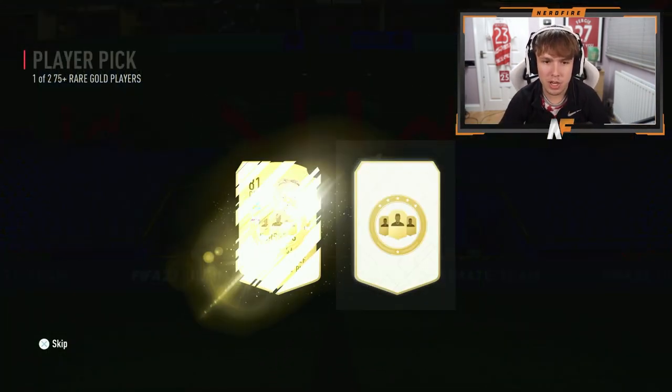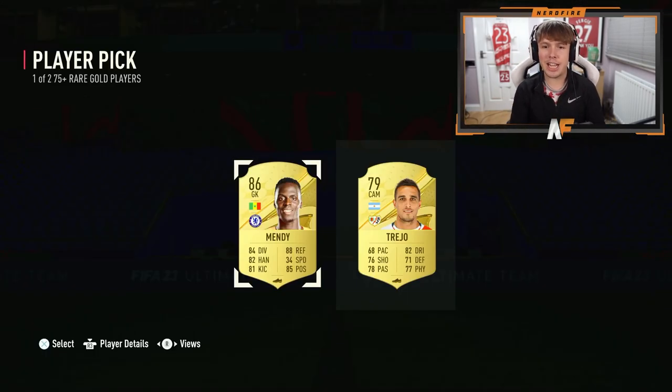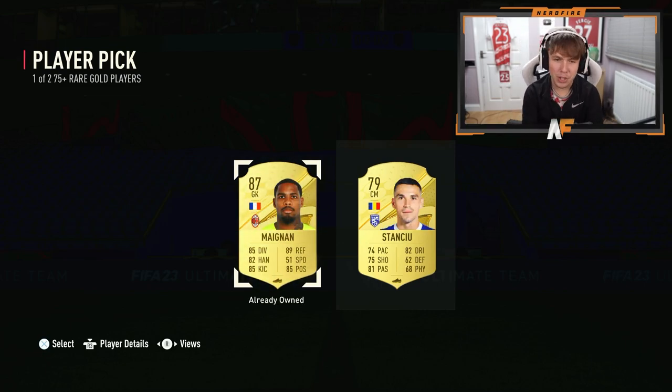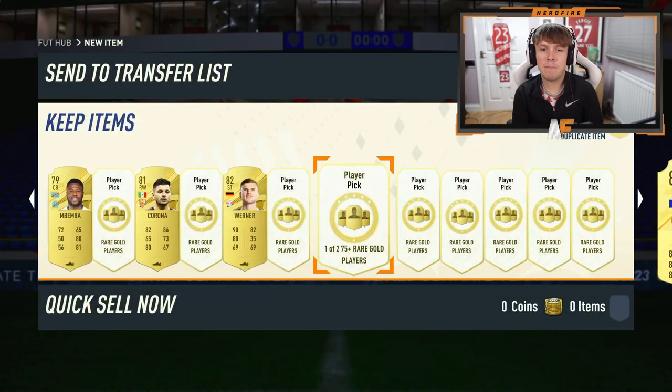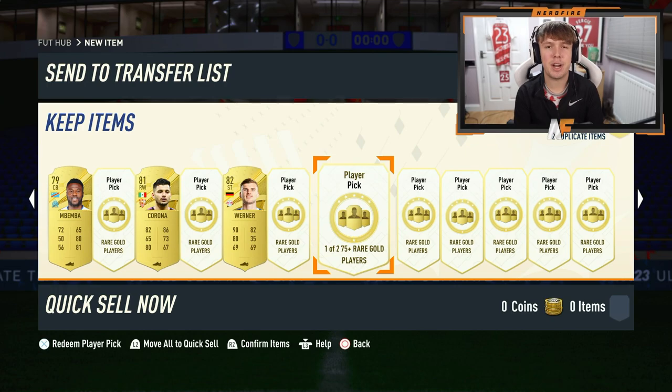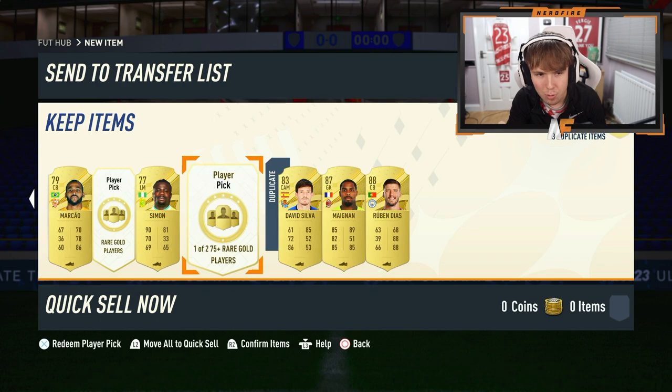Ferran Torres as our first player. Second pack in - first walkout: Edouard Mendy, not bad at all! Another walkout - another goalkeeper, Magnan. Not sure if he's untradeable so we'll take him just in case - that's another walkout, 87-rated as well. We're now halfway through, about to go back through to the left. Two walkouts so far.